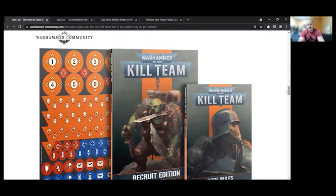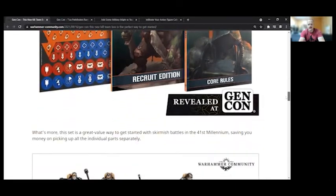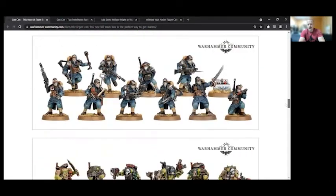Getting this starter set would be another way to get the core rulebook, though you wouldn't get the Compendium. I'm kind of waiting on the Compendium anyway because right now it's pretty much just an index — very generic. I don't really need it unless I want to play Kill Team right away, and it's going to be a while before I can play any games in real life. I might as well wait until the factions I want to play actually get their book release.